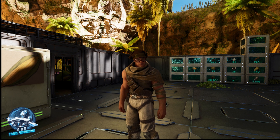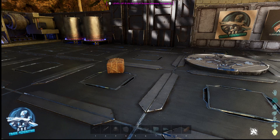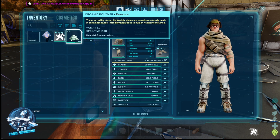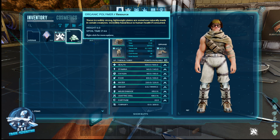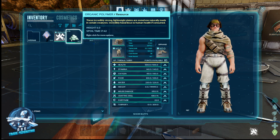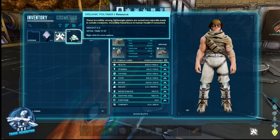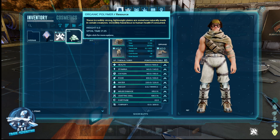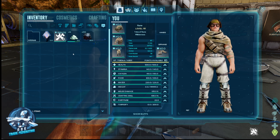Hey everybody, Ruin the Gaming Dad from the Ark Trade Federation. Today we're on Ark Survival Ascended and we're going to show you how to store organic polymer for later use. You're out killing penguins, using a chainsaw or whatever to gather organic polymer, using it to make structures or galleys, but you always have some left over. So instead of making canteens for days, let's show you how to store it.